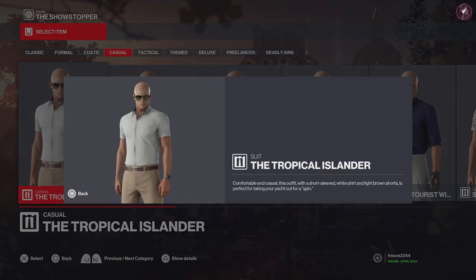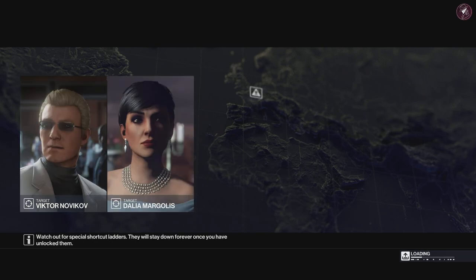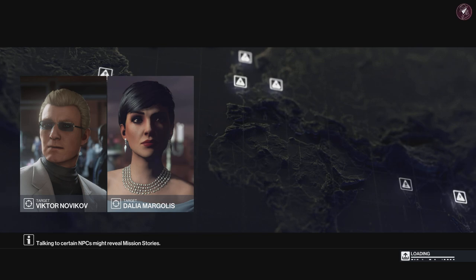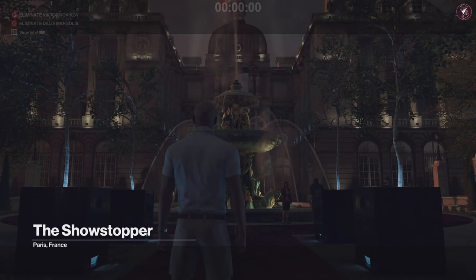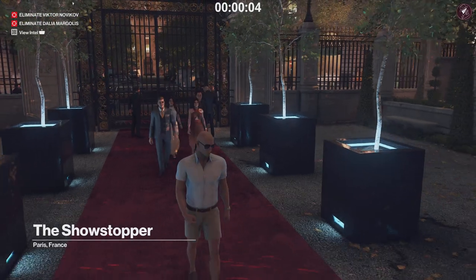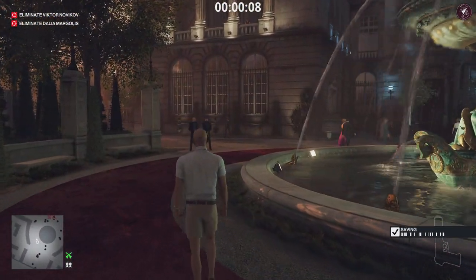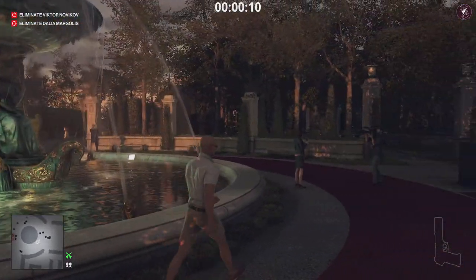The tropical islander: comfortable and casual. This outfit with a short-sleeved white shirt and light brown shorts is perfect for taking your yacht out for a spin. I'm going to head to Paris with any old loadout — doesn't matter as long as I'm wearing the tropical suit to showcase it. I think this would be a perfect match for places like western creek or Miami, or Sapienza of course. But it looks all right in Paris too, to be honest.